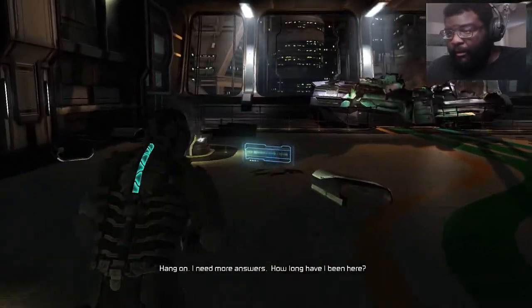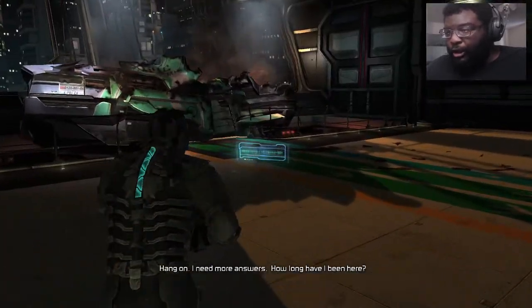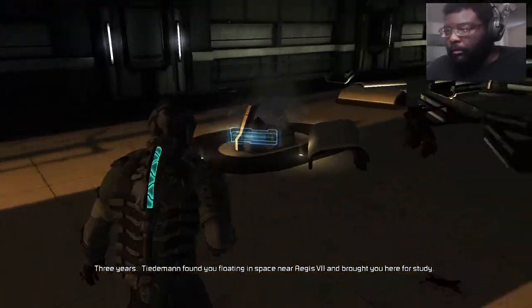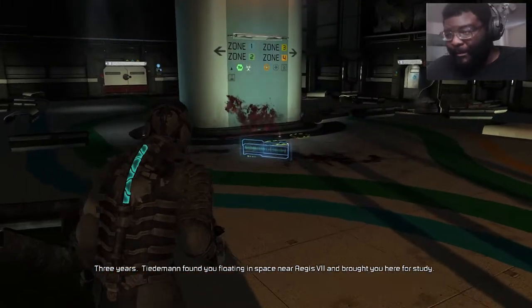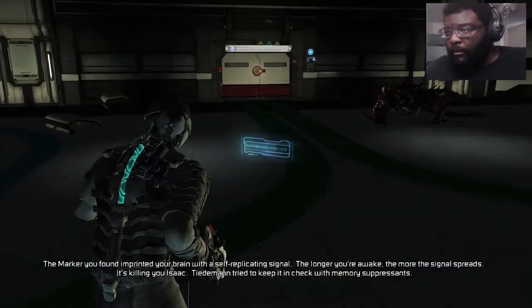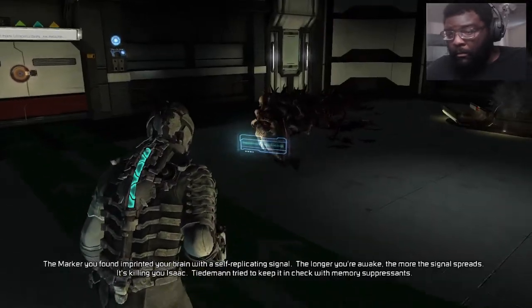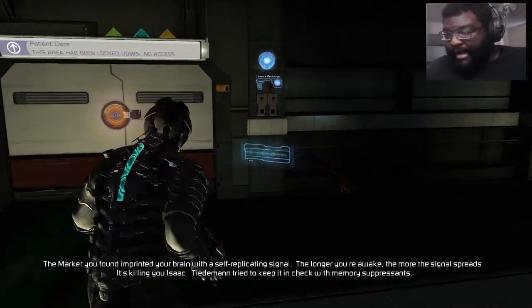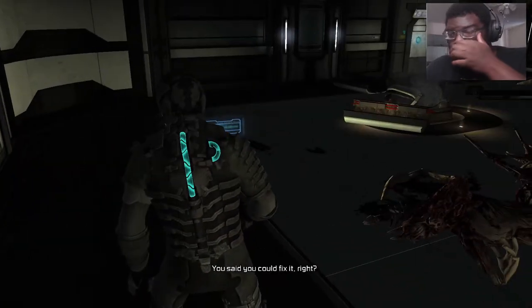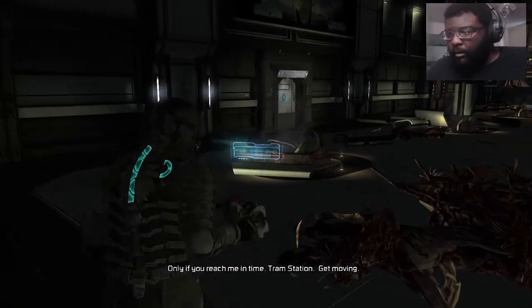Hang on, I need more answers. How long have I been here? I found you floating in space near Aegis VII and brought you here for study. Why can't I remember anything? The marker you found imprinted your brain with a self-replicating signal — the longer you're awake, the more the signal spreads. It's killing you, Isaac. I'm trying to keep it in check with memory suppressants. Only if you reach me in time. Tram station — get moving.